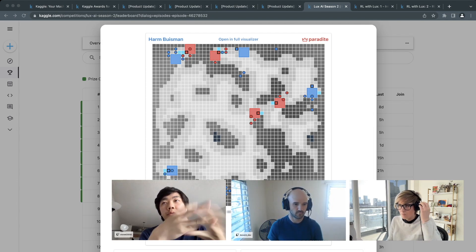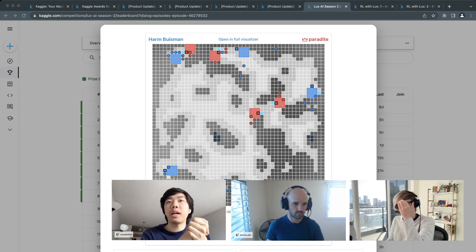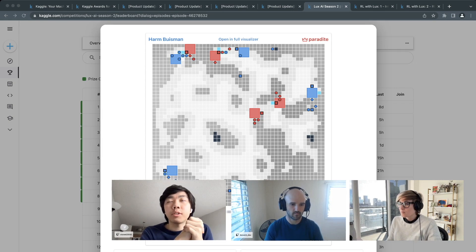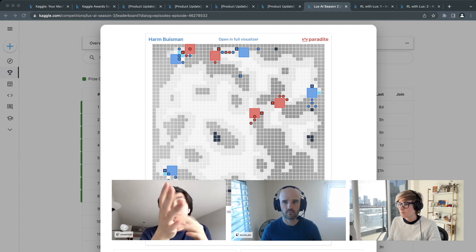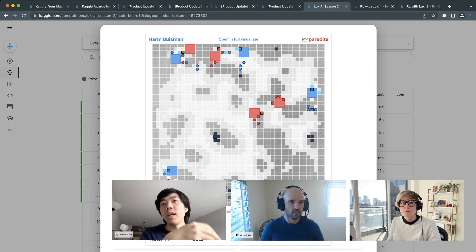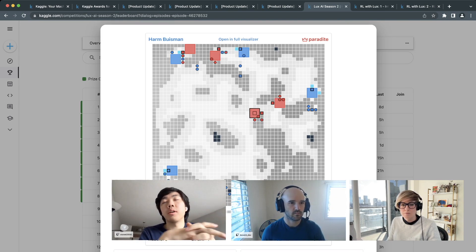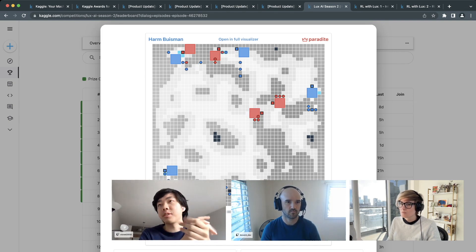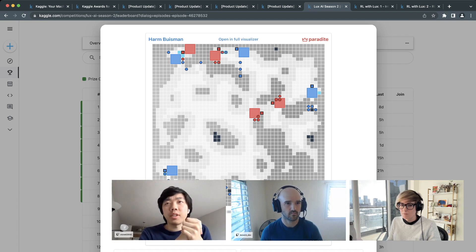Water is a crucial resource — it powers your factory's nuclear reactor (if it runs out, the factory explodes), and you use water to grow lichen, which is the scoring mechanic. Whichever team has the most lichen grown at the end of the game wins. Metal is important because it lets you build more units, creating a cycle: mine ice, get water, mine ore, build more robots, grow lichen.